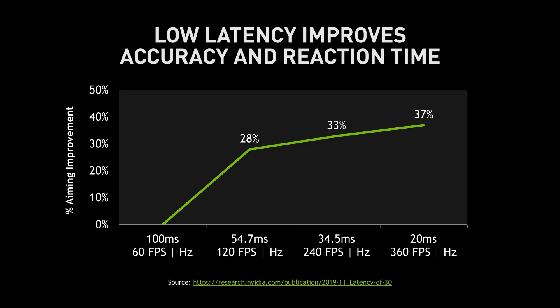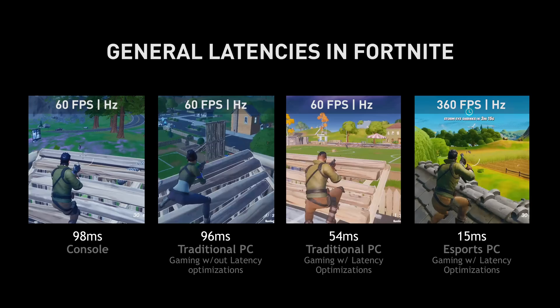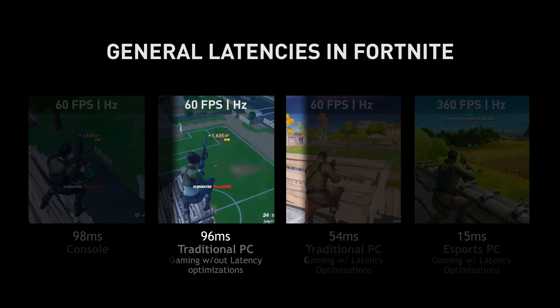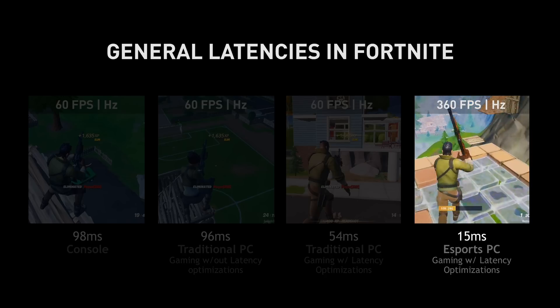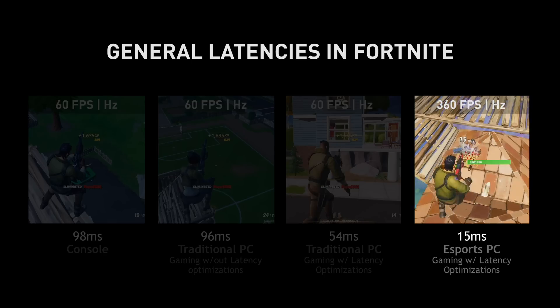Why does this all matter? As you can see on the chart, lower latencies can absolutely improve your mechanical skill — as you reduce your latency, your performance can improve. Looking at some common gaming configurations with Fortnite, there's quite a range of latencies. A game console playing Fortnite has a typical latency of around 100 milliseconds, and an average PC at 60 Hz is similar. With some optimizations you can cut latency about in half, and pushing the envelope with faster hardware, a faster display, and state-of-the-art software optimizations, you can drive latency in Fortnite to as low as 15 milliseconds.